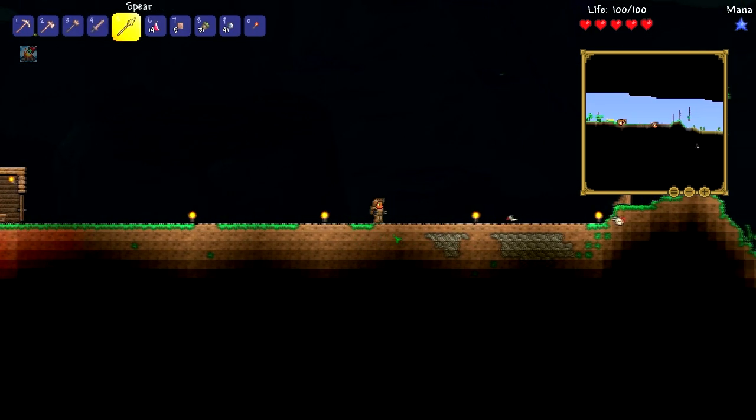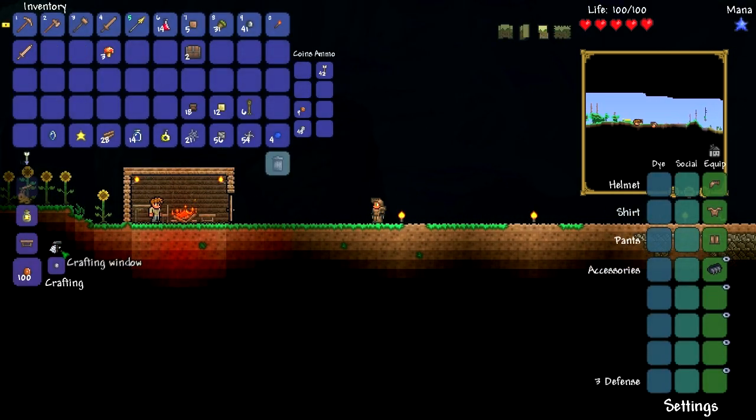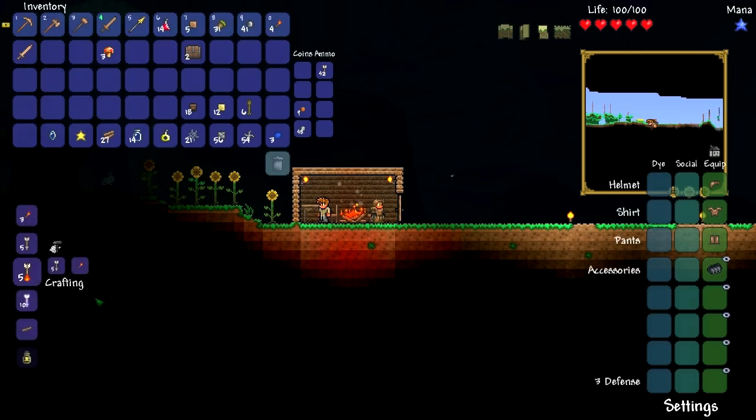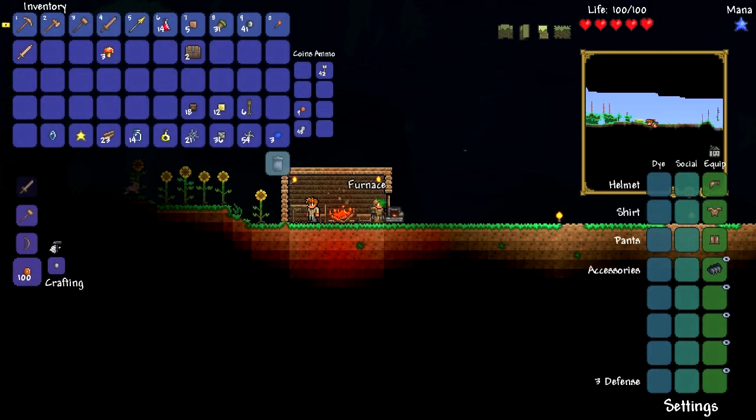I'm sorry, but that's how it works in my world. So we have 56 stone blocks and what we can do with them is, if we go over to the crafting table or the workbench, we can make ourselves a furnace. Let's get the furnace — there we go, fantastic.